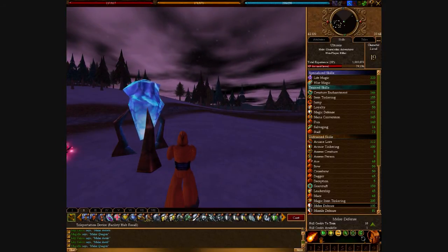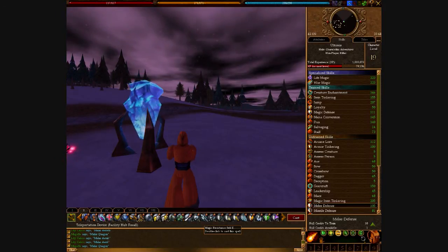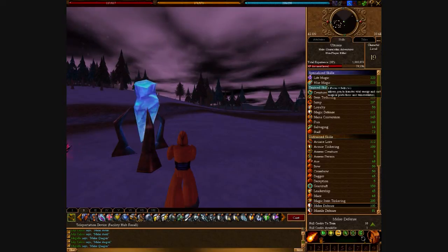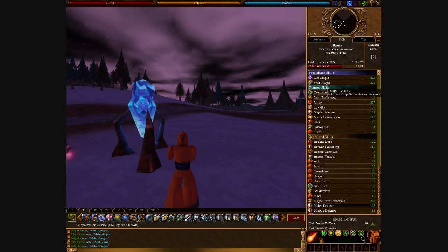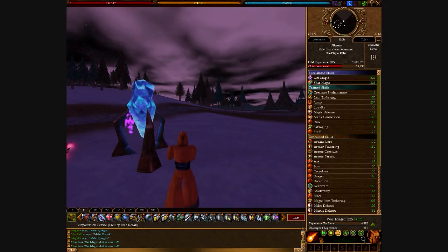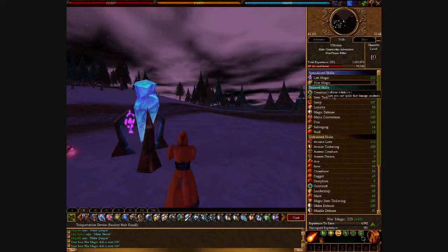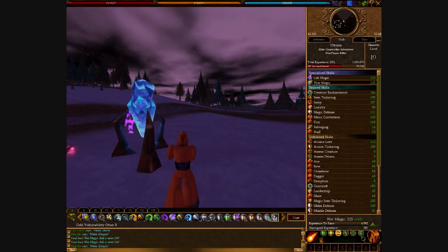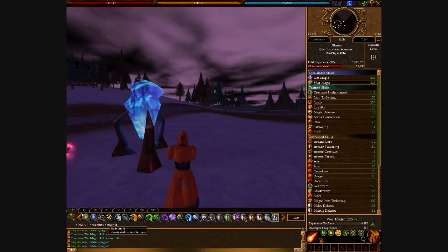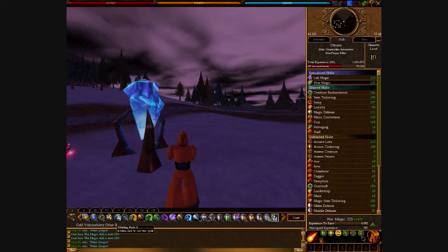War magic is going to be our offense and life magic is going to be our defense. Life magic is great because you can debuff enemies — for example, you hit them with a fire vulnerability and then hit them with a firebolt to decrease their resistance to that element and do more damage. Basic war magic gives you bolts, arcs, and streaks, which we'll get into later.